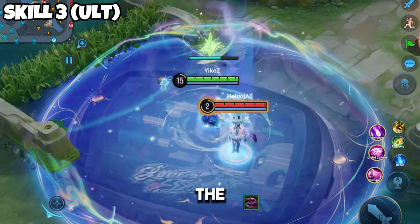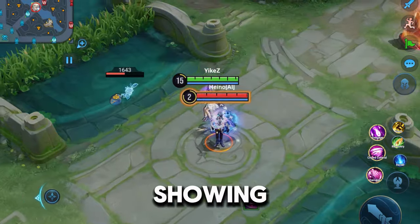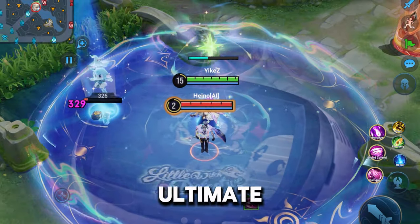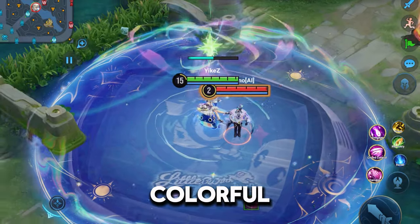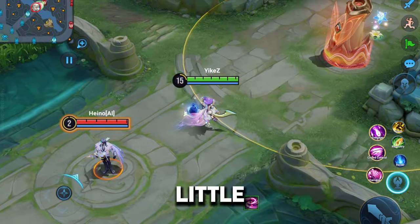The ultimate looks pretty insane. We got the witch, the little detective, and a third character showing up in the ultimate. You are pretty much covering the whole lane with this ultimate — the effects are insane, one of the best effects for an ultimate in the game. So there's no complaint there. It's very colorful, very strong looking ultimate. And here's what it looks like a little bit slowed down.